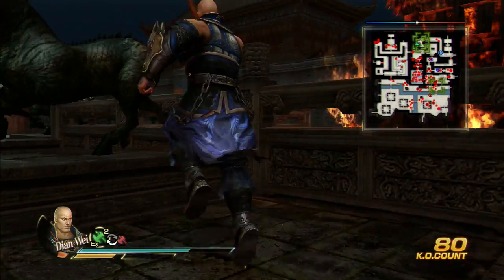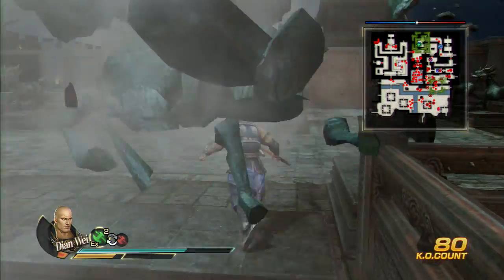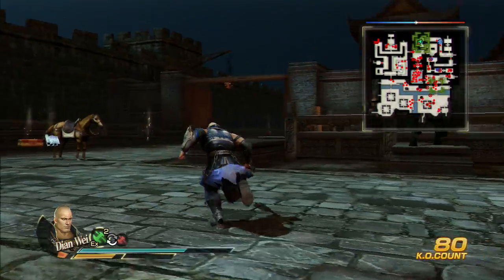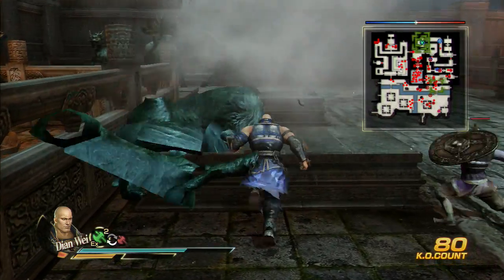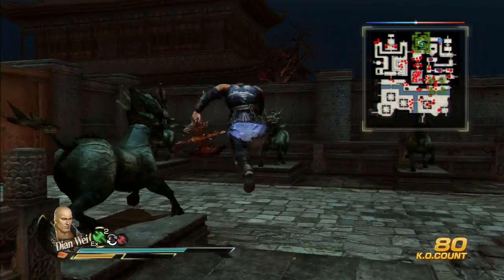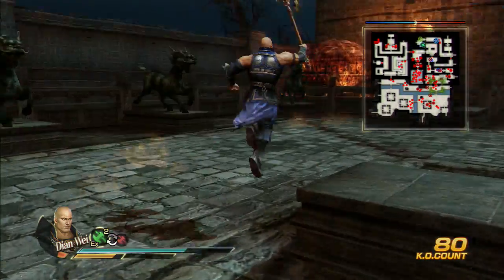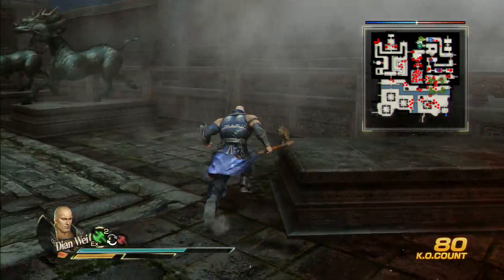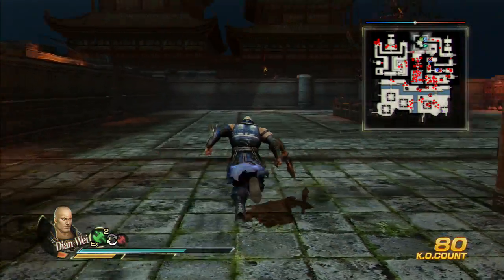I really don't understand why the jump attack messes up sometimes. The jumping attack is way faster, it just messes up occasionally. We managed to do quite well there. We're going to get ambushed here by about three or four generals, and then after this we can start rushing through the stage and save those two generals.